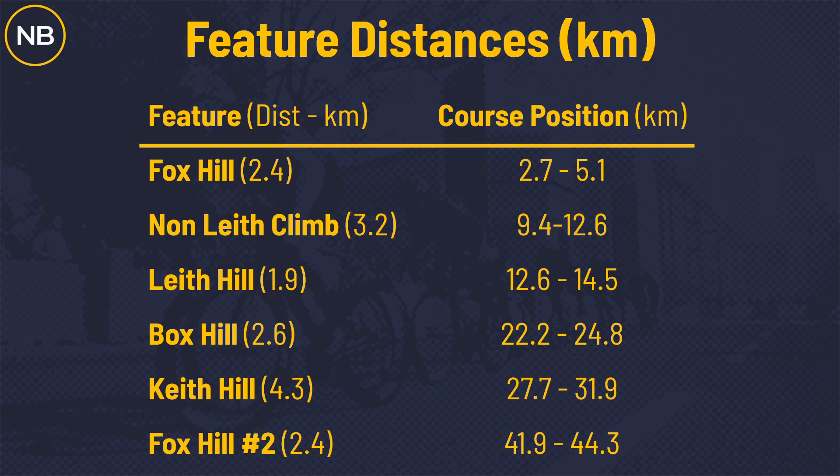Let's take a look at the featured distances. We have Fox Hill, the non-Leith Hill climb — the climb before the climb — Leith, Box, Keith, and then Fox Hill number two. I put the course position so you know where each climb starts and ends by kilometer marker. Fox Hill starts at 2.7 km and ends at 5.1 km — those are the start and end positions for each climb — so you know about how long it's going to take.